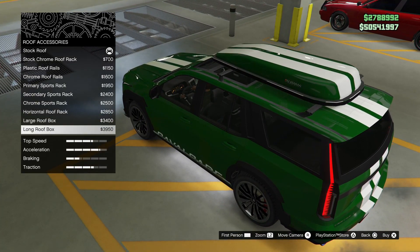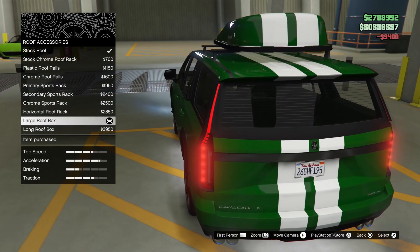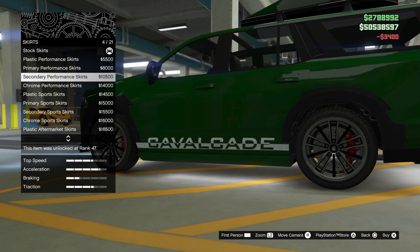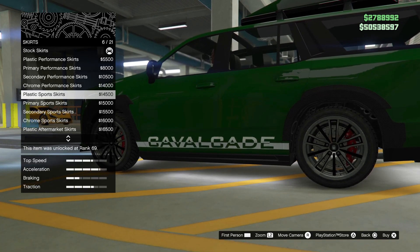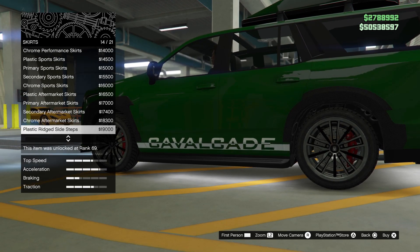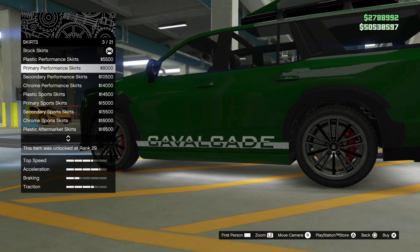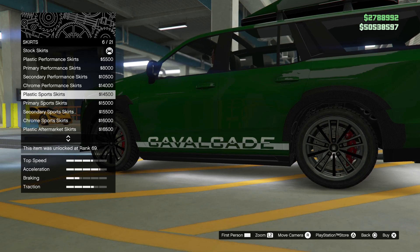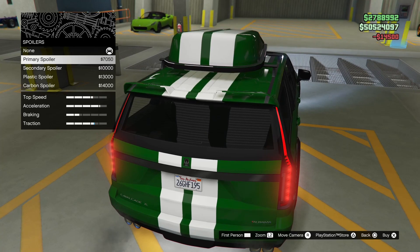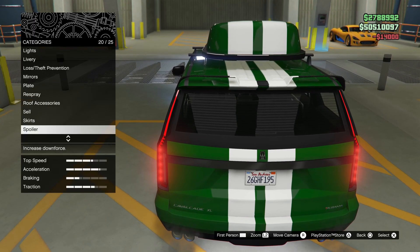Oh, large roof box — okay, this could be something. That long roof box looks like it could be a surfboard. Yeah, we need this. Now the skirts. I'd go carbon here. If there is a carbon — well, there's no carbon — then go plastic. I'm only saying that because it's the closest thing to carbon. Spoiler — you're doing a spoiler. There's nothing too crazy there, actually.